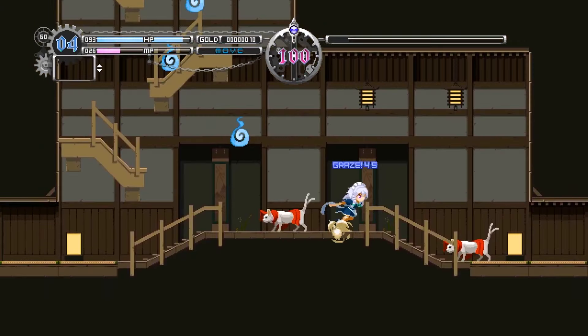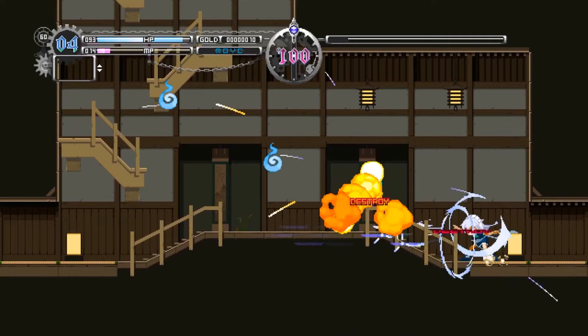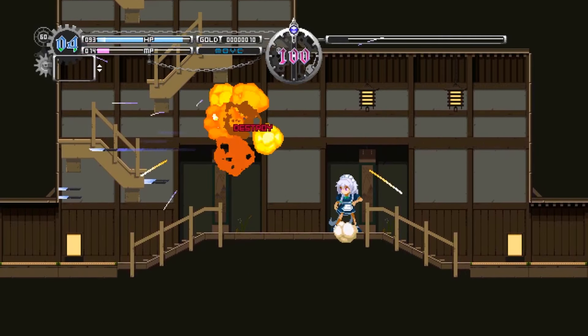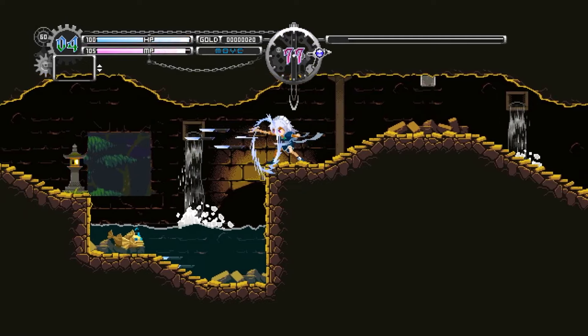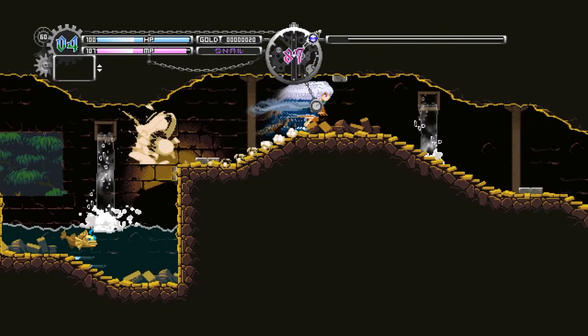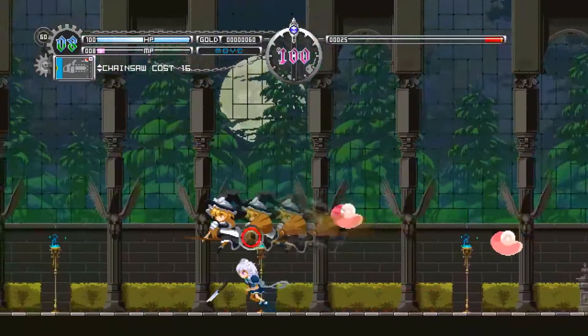Sakuya throws knives that use mana, which can be regained by getting close to enemies when time is frozen. The game features a time-slow ability, allowing strategic attacks and puzzle solving. The game has five areas, each ending with a boss fight. These bosses unleash a barrage of projectiles, making the battles intense.